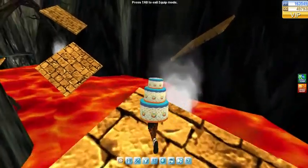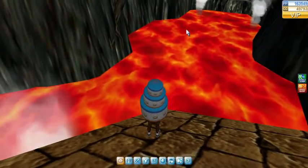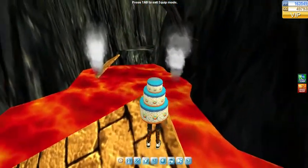See that next platform is there? Remember that. So jump towards the middle of this platform, then jump towards the higher part of that platform, to the right there. That way if you slide, you slide down the platform, not off of it.